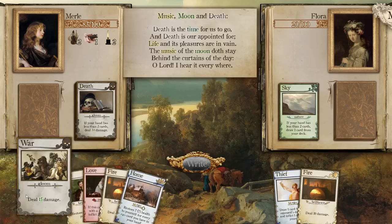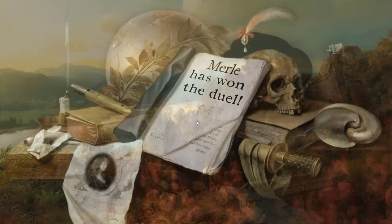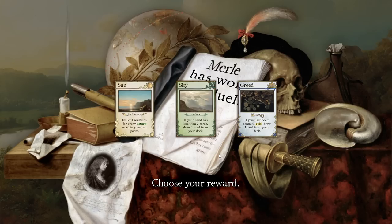Death is the time for us to go. And death is our appointed foe. Life and its pleasures are in vain. The music of the moon doth stay behind the curtains of the day. Oh lord, I hear it everywhere. It's like two heartbreak — we should be able to just kill. War, fire, and life. I should have healed first. Get wrecked. One card out of three? I definitely want to do that.